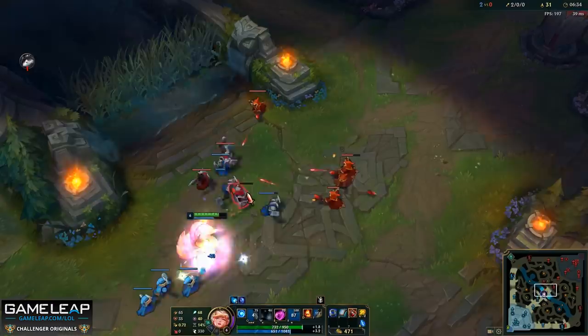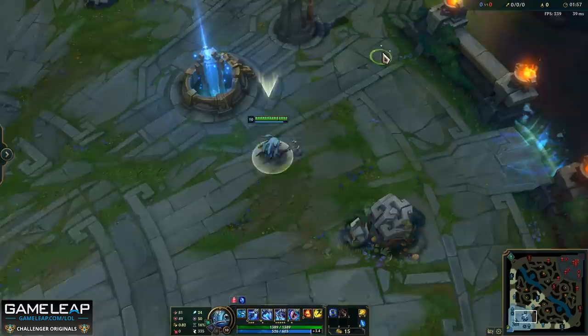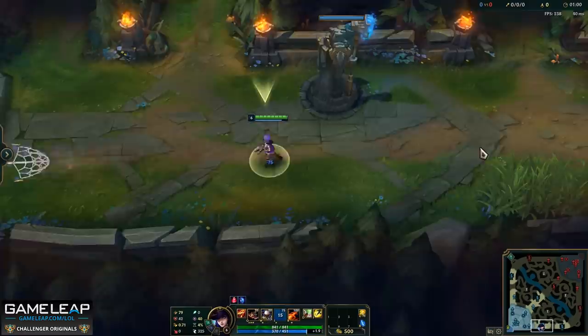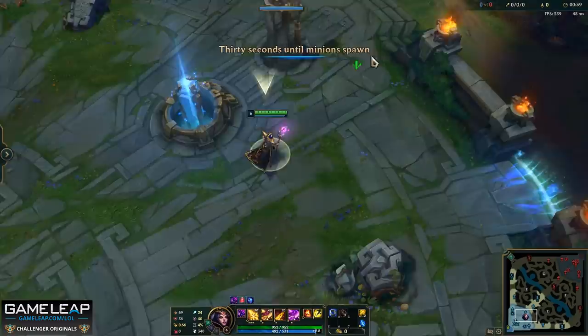Doing this while you're laning, taking maybe a second at a time occasionally to get things ready, means that while you're recalling you don't have your shop open and unfortunately get killed by a jungle gank you didn't see coming. On top of all of this, if you have movement abilities that are relatively cheap, make sure you use them. Lucian Dash — 40 mana at rank 1 — use it on the way back to lane. Shen Dash — he has energy — use it on the way back to lane. Caitlyn Net, LeBlanc W — there are tons of abilities you can use to speed yourself up towards your lane. It's a resource that you absolutely should use.